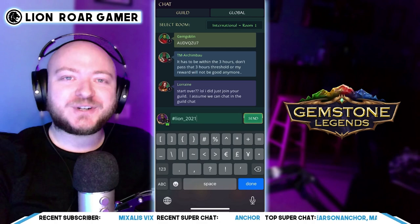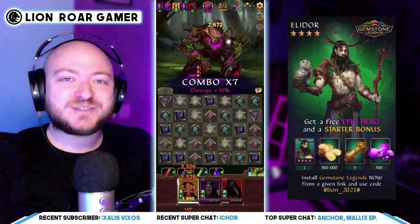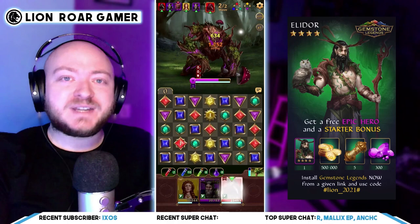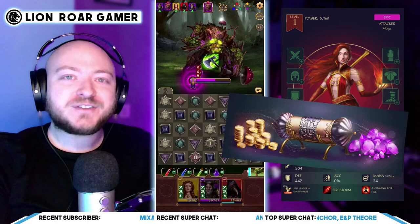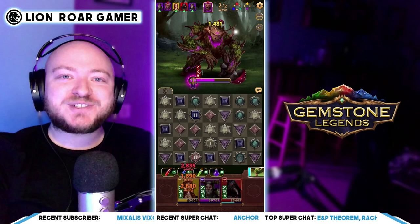And after you download the game, you're going to have access to the beginner events, which is going to get you one more free epic hero named Soliana, and a bunch of free legendary equipment and a platinum scroll, which is again another free epic or legendary hero. Just make sure to use that code within three hours of downloading the game and after completing the tutorial. And I will see you over in Gemstone Legends.